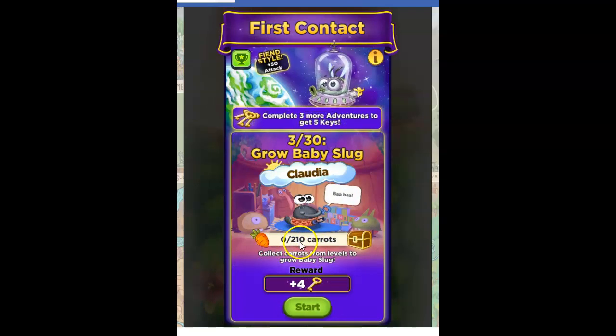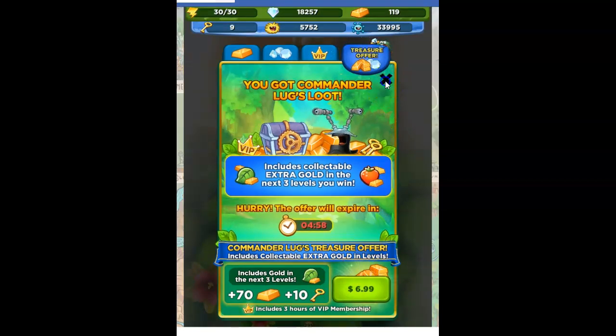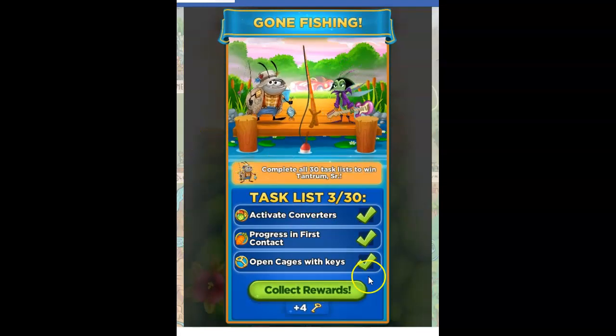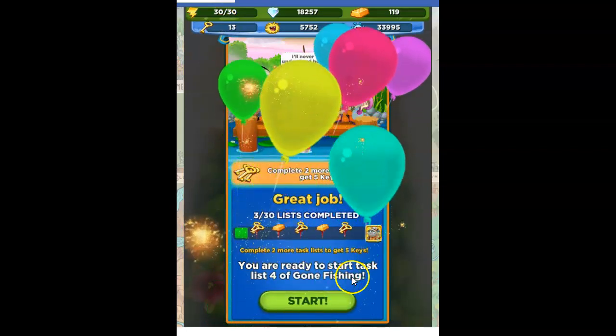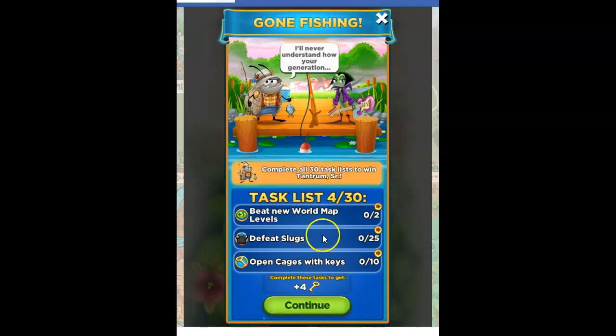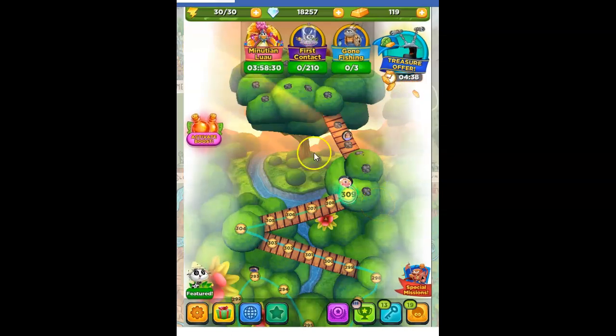And next I have to get 210 carats for the next event. So that's it for me. If this was helpful, I would ask that you consider liking and subscribing. And I got gone fishing because I got the first contact, so I'm going to collect my four keys there. Isn't that awesome? Just by playing regular stuff — these are the things I need to do next time around. I just appreciate you guys watching. Thanks. Bye-bye.